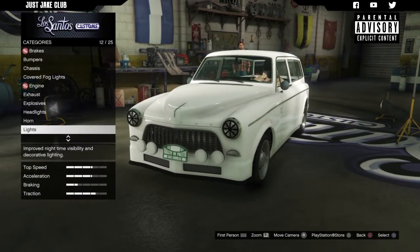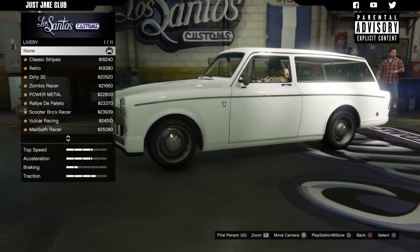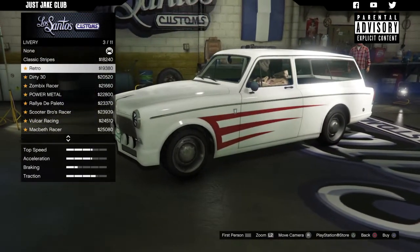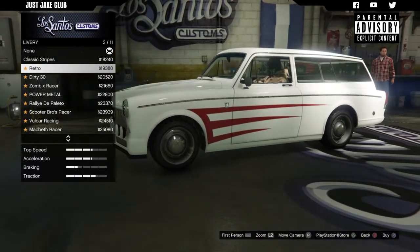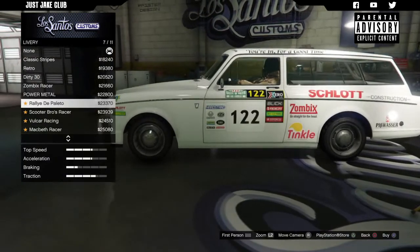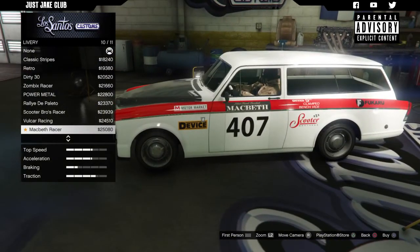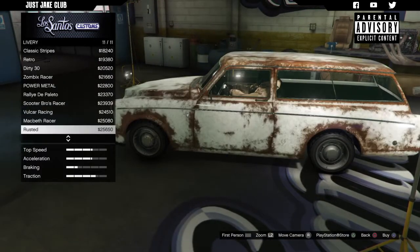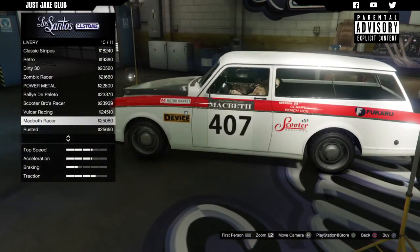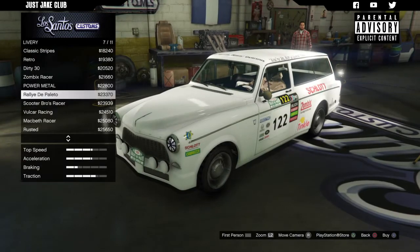The headlight tape is the one we want because we're making it like a rally car. Then we go to the lights and purchase the xenon headlights. Next we've got the livery options and there are a lot of them — we've got classic stripes, a retro that looks pretty cool, but we're going for that rally look so we need something more extravagant. The Macbeth racer livery is probably the best so far — it's got the most going on. Maybe if we change that white to a blue that might look even nicer, but the other liveries are pretty simplistic.